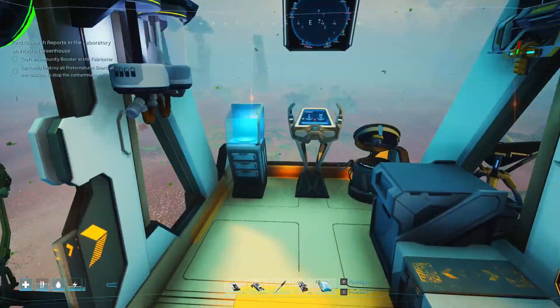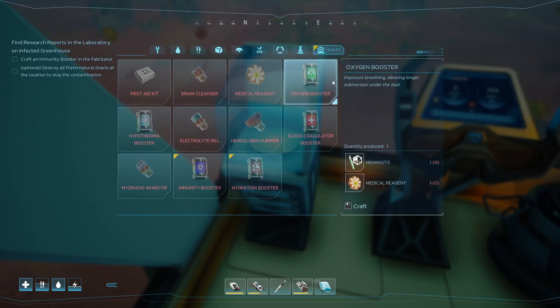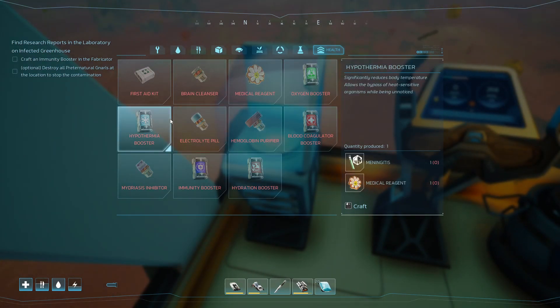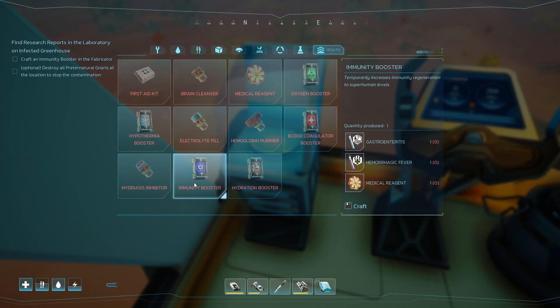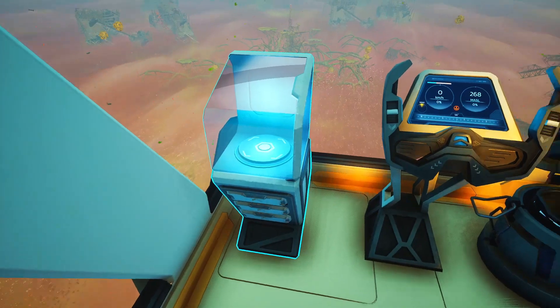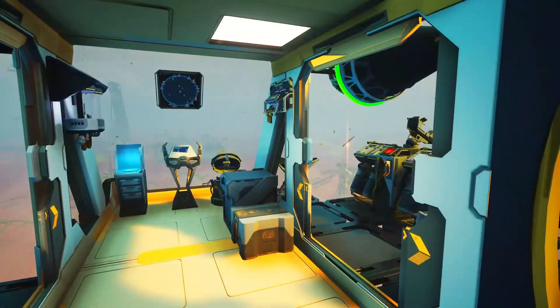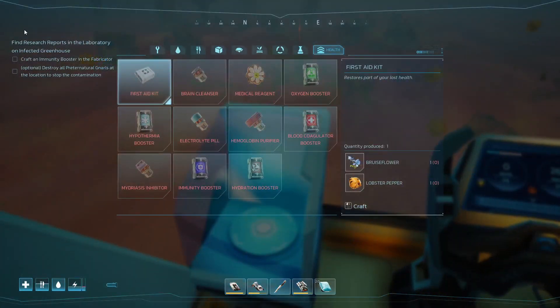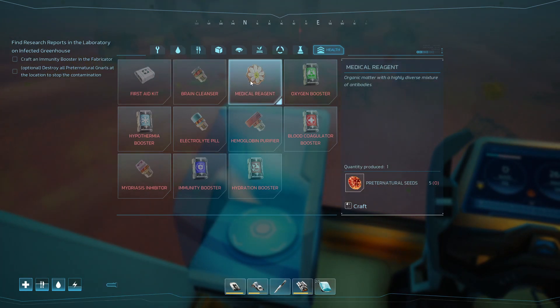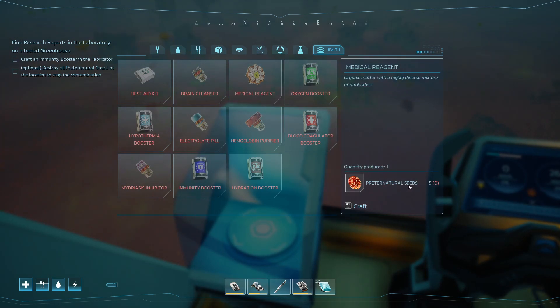Do we have it in here already? Let's see — immunity booster. Immunity right there. So: Astro, Astro and Beaver, and medical reagent. I know we can make medical reagents. But they take those things — you're switching — these that we don't have.